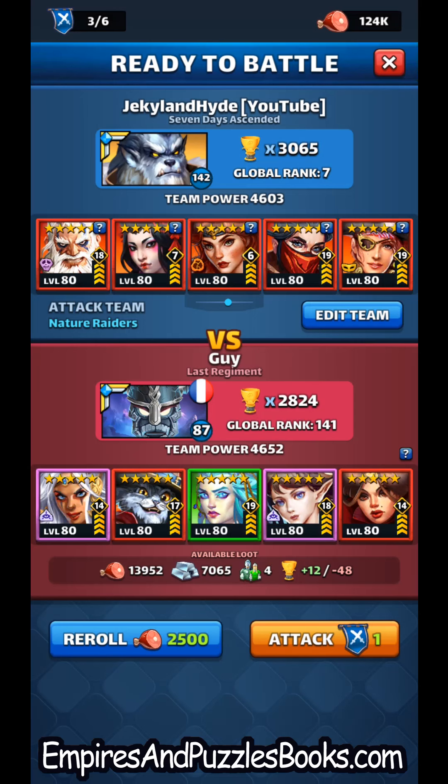So if Puss in Boots goes off, then Queen of Hearts gets the taunt going — and she's back in the corner, making it harder to hit her and take her out. It's almost impossible with tiles, so you have to do it with specials.